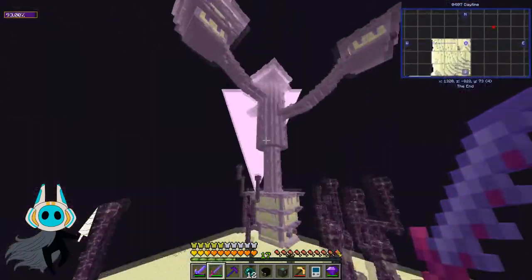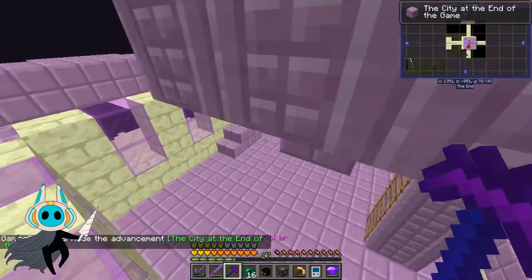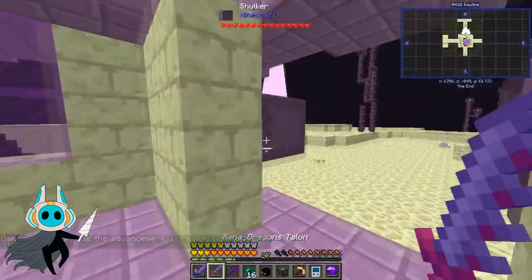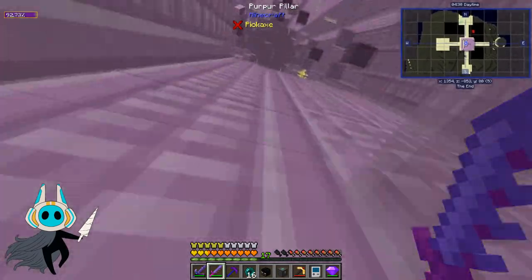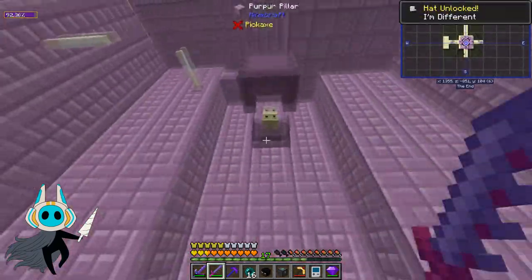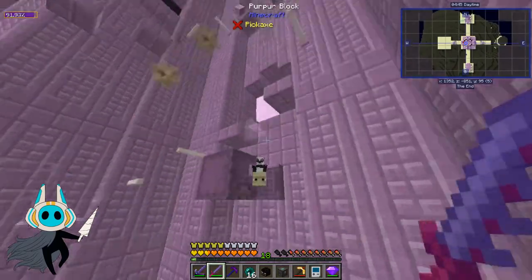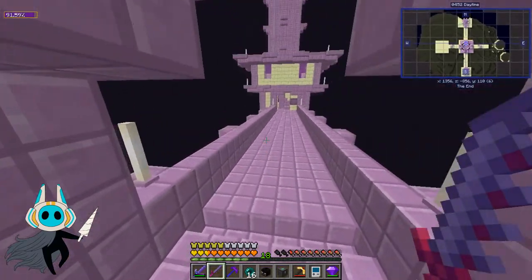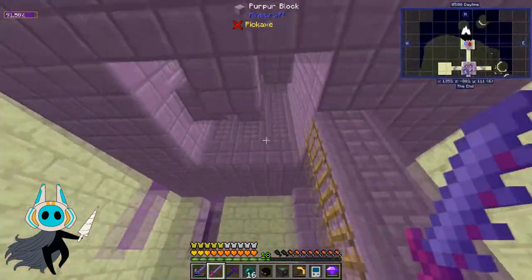Here we go — we can use this as a place to get purple blocks. We've got some shulkers to deal with, and normally in vanilla you'd be doing a jumping puzzle with a powerful bow because of the levitation risk. But with silent gem flight, which makes you immune to the levitation effect, really good armor, and a really good sword, we don't have to worry too much about the shulkers.